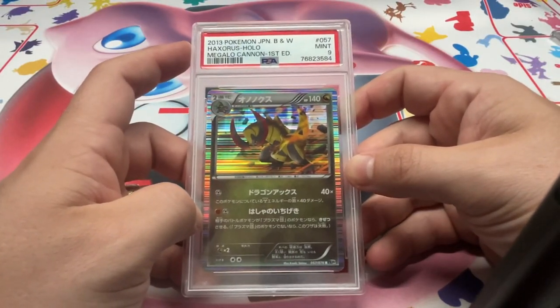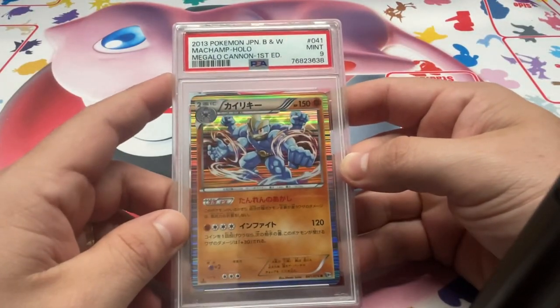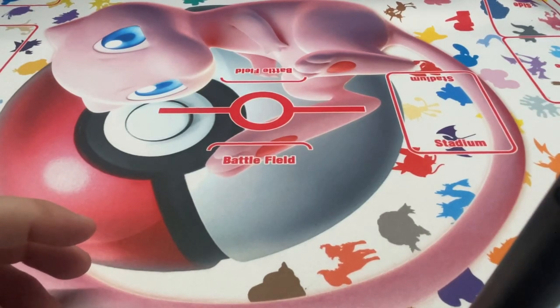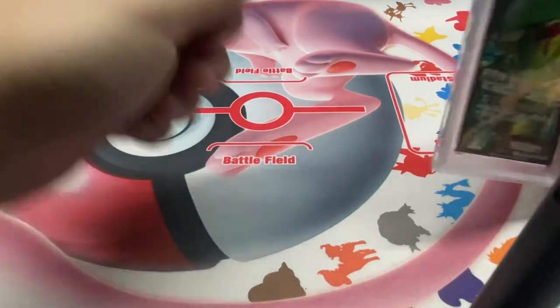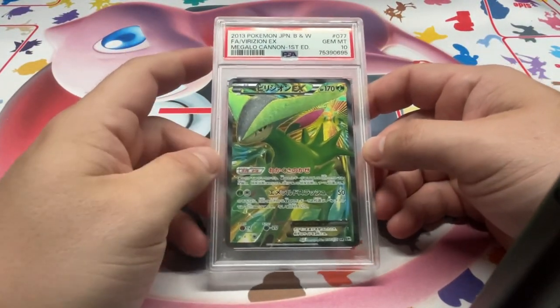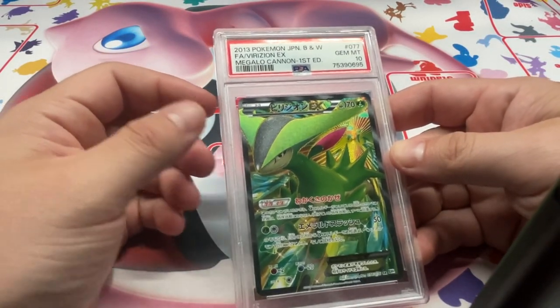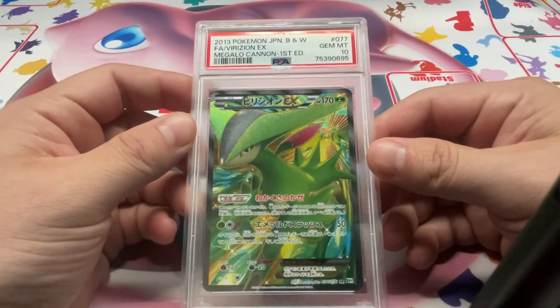We have Haxorus Megalocannon, 9. Machamp 9. Last stack coming up here — I don't think this was quite 100 cards. I divvied out all three of the subs and I don't know if I sold some of them before. July was like a vacation in the middle of summer and I wasn't as active and with it as I should have been with work. But we have the Braviary EX Full Art, PSA 10 — again beautiful card, awesome colors on this one.